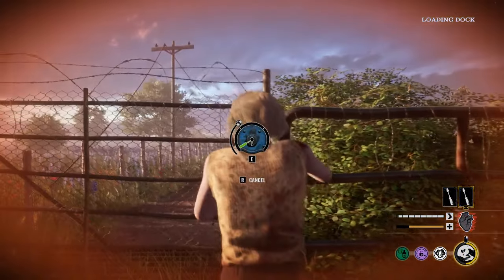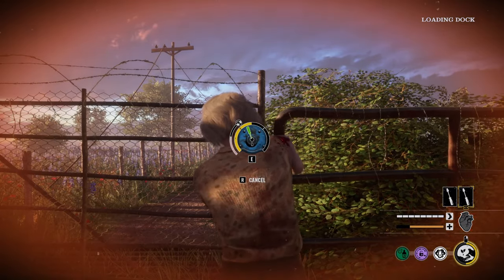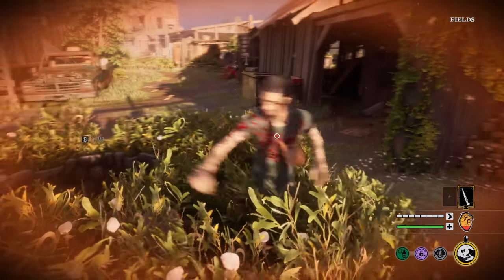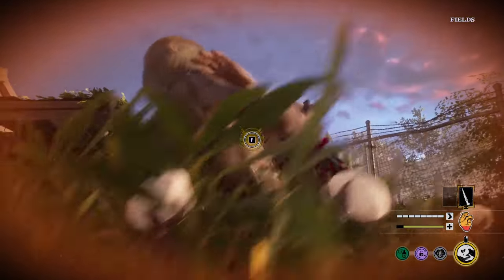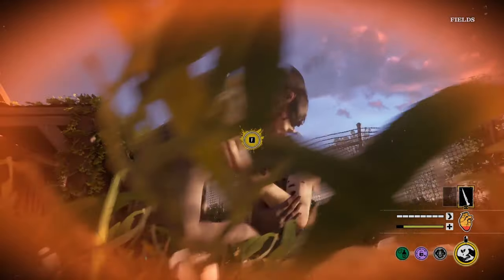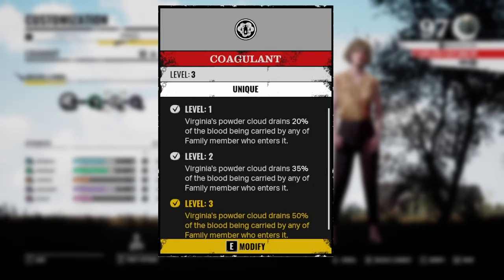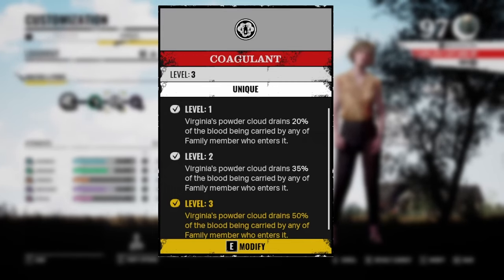Can I unlock this? Do you think I survived this one? Let me know in the comments. Yogas, what's up and I hope you're having a great day. Virginia got access to a lot of good perks and some unique perks to herself. The first perk of my build is Coagulant. With this perk equipped, Virginia's ability Powder Cloud will drain 50% of the family's blood vial. Whenever a family member walks into your Powder Cloud, they will lose a lot of blood. This perk in combination with poisoning the blood buckets is really strong to delay Grandpa's level up.